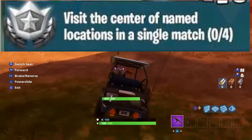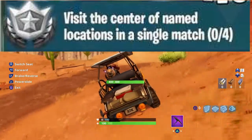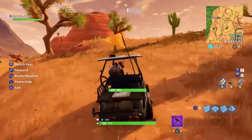The first challenge is to visit the center of named locations 4 times in a single match. The easiest way to do this challenge will be landing at Risky Reels, then moving on to Reeling Boats, Summit of Town, and Lonely Lodge.